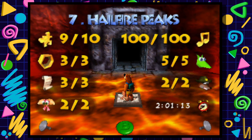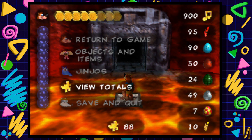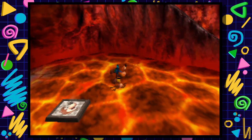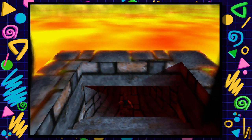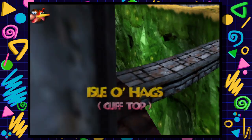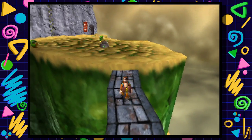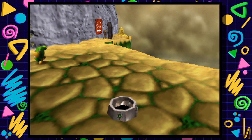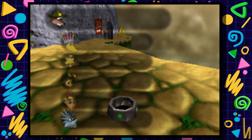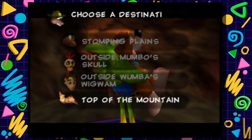Hail Fire Peaks still has one more jiggy for us to get. We actually have to go back to Pterodactyl Land and go through the stomping planes - totally forgot about that. We don't really need to go back inside Jolly Roger's Lagoon anymore, so we'll go back to the wasteland and get to the stomping planes.